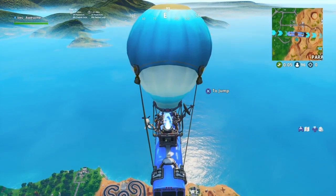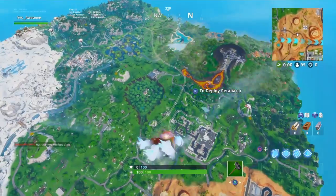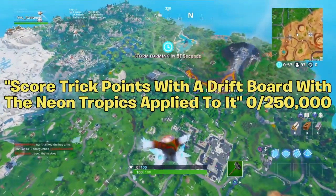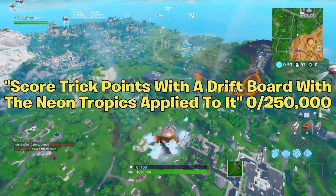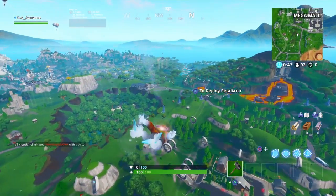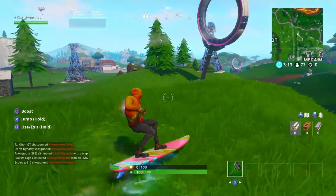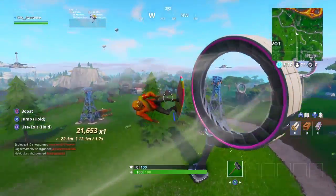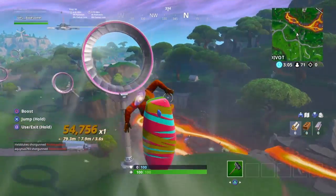Alright guys, the Day 9 challenge is honestly super super easy. What you're gonna have to do is score trick points with a driftboard with the Neon Tropics wrap applied to it — you gotta score 250,000 points. The hardest part is that you have to have completed Day 6 of the 14 Days of Summer to get the wrap first. Day 6 was 'search unicorn floaties at swimming holes.' After you do that, just hop on the hoverboard with the wrap and go in the slipstreams — you'll hit 250,000 points just like that.